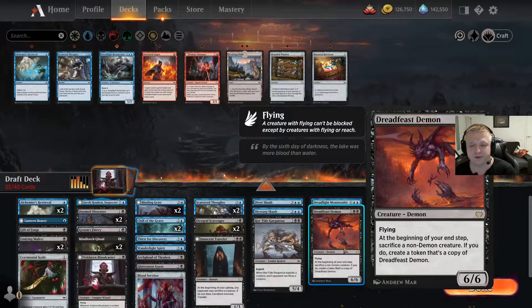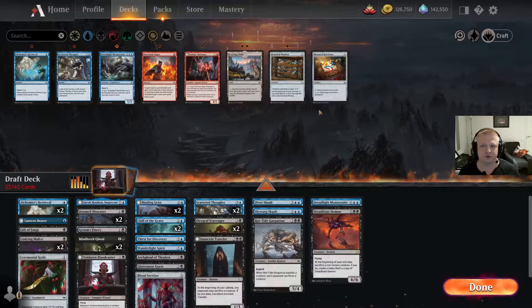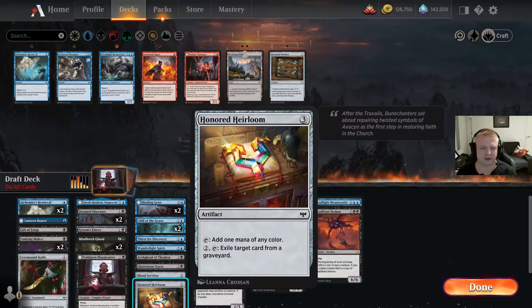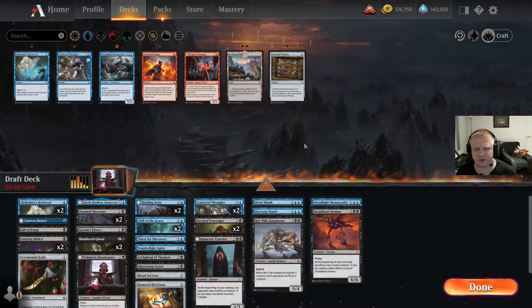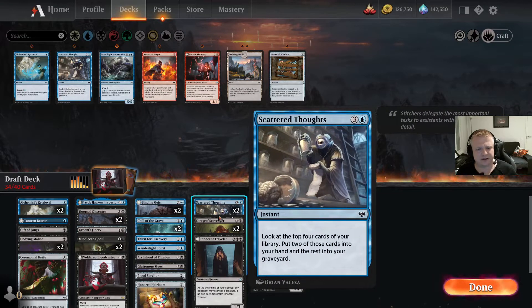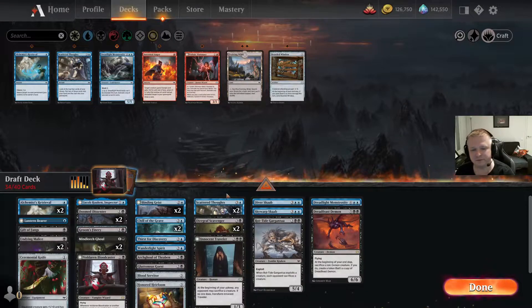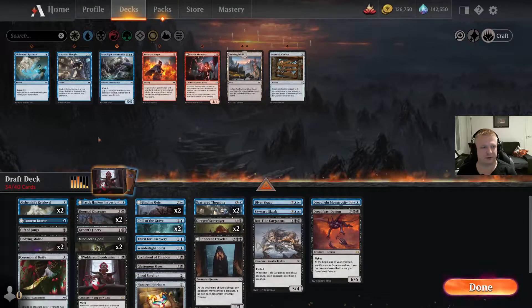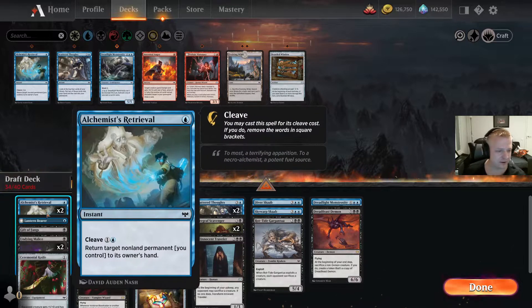With the Dread Feast Demon, I'll definitely play 17 lands. I could also play the Anod Elm to ensure I can reach 7 mana more easily. Let's put that in the deck, though I don't think it's required — especially with Scatter Thoughts. I'll have one in the deck and can treat it sort of like a land, since I can find lands with it. Maybe the Elm will be an easy cut.